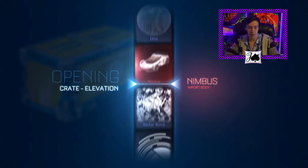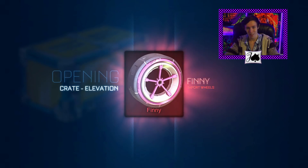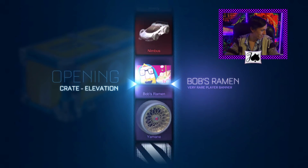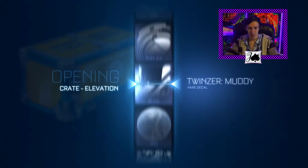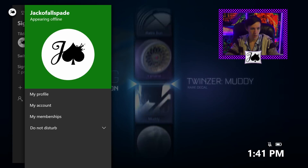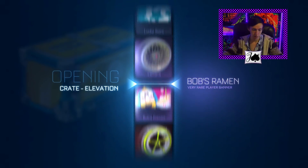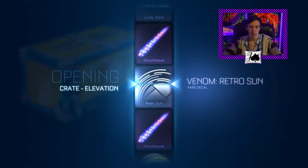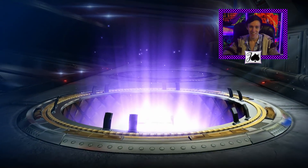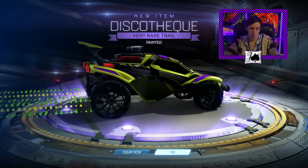I still haven't pulled any Singularities or Mainframes from Elevation crates. Oh my god, pink Finnies! That's pretty funny — it's good to get an import. I actually recently sold my pink Finnies, so I guess it's good to get them back. I've been seeing a lot of Wet Paints just kind of passing through and teasing us a little bit. Oh my god, another painted Discotheque — that looks lime. Well, that's cool. It's definitely good to get paint.